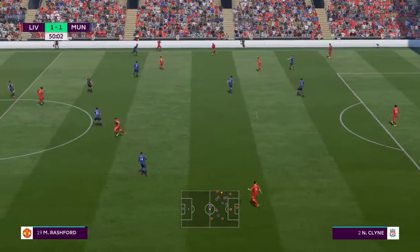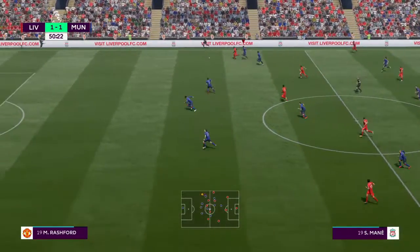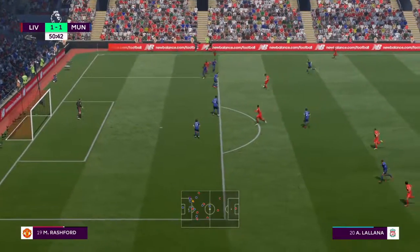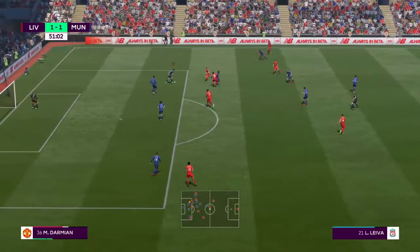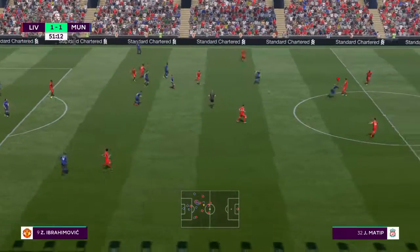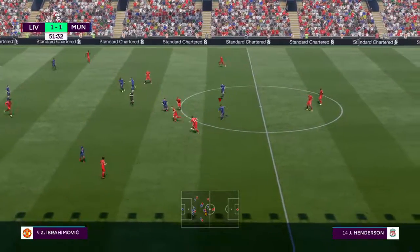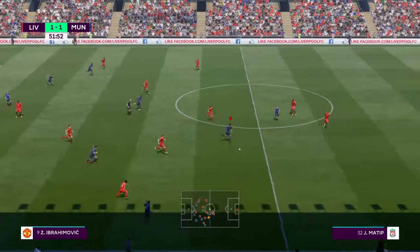Sacco. Nathaniel Klein. It's Mane. Attacking now. Trying to find a way through here. Probing away. On the cross, blocked well by the defender. It's nicely worked until that point. And it broke down. Now they've got to try and regain possession.